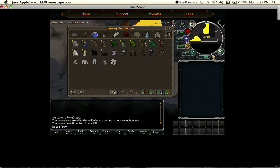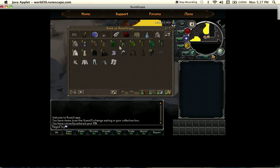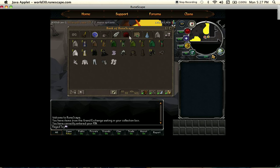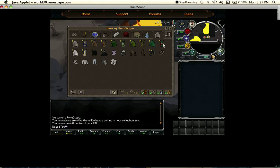Then we have my skill capes and the order in which I got them. First was magic, back in 2010 — I started this account around 2010 and I've already got these six. Farming took me like two years cause I just did pineapple trees and calquats, which is slow but I made profit, so it's not that bad.